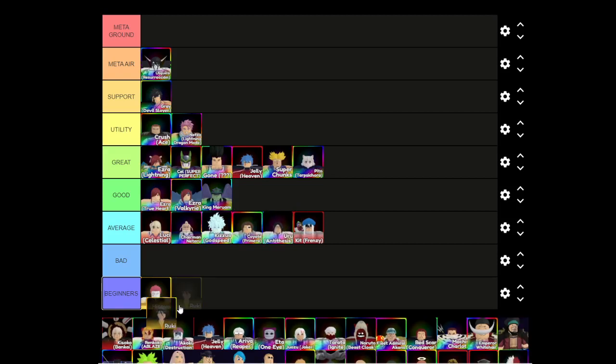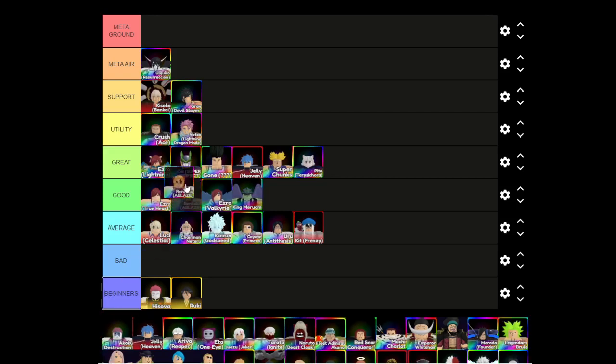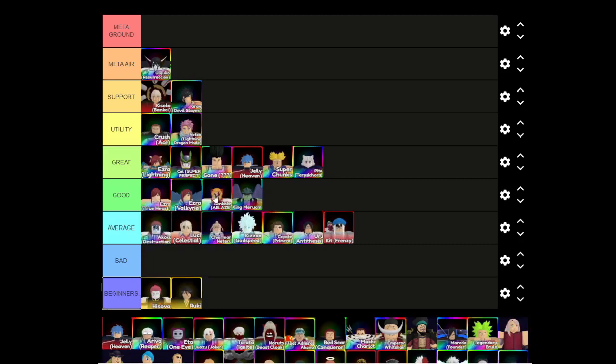Uryu hits air but is kind of average — his AOE is really small and his DPS isn't amazing. Rukia is for beginners; she can freeze with full AOE. Kisuke Bankai is gonna be in support — pretty high value in trades right now. Rengoku Ablaze is a pretty solid burn unit but only has 3,600 DPS and is hard to get. Akaza Destruction can self-buff, so he's a bit above average.